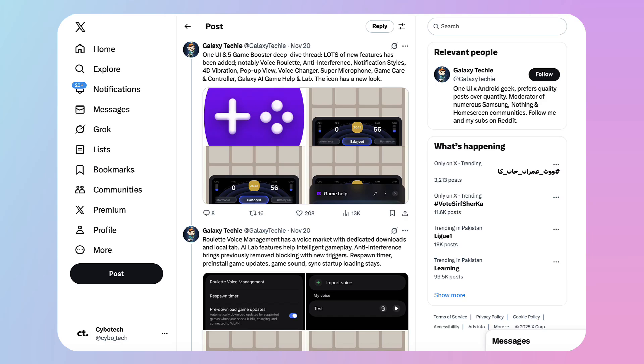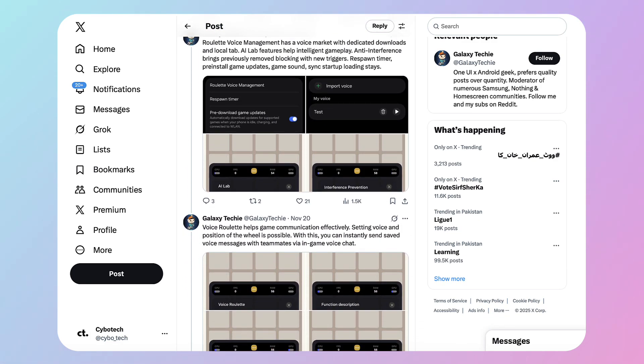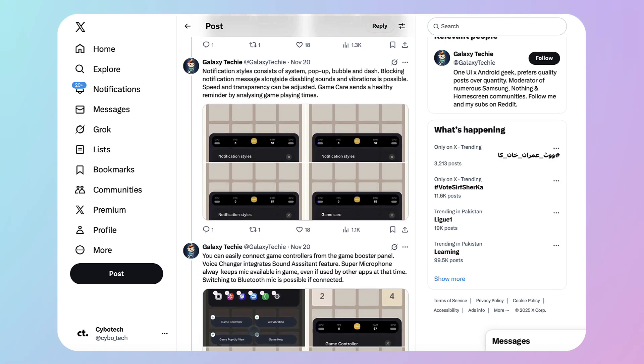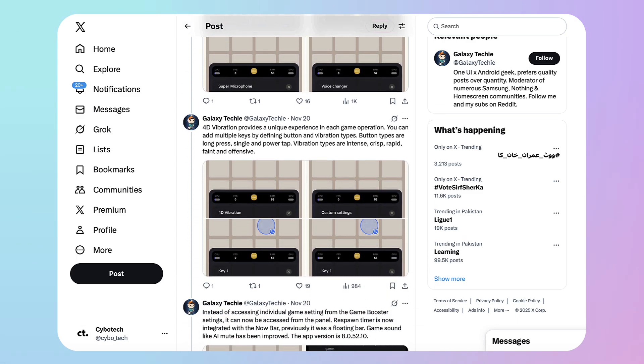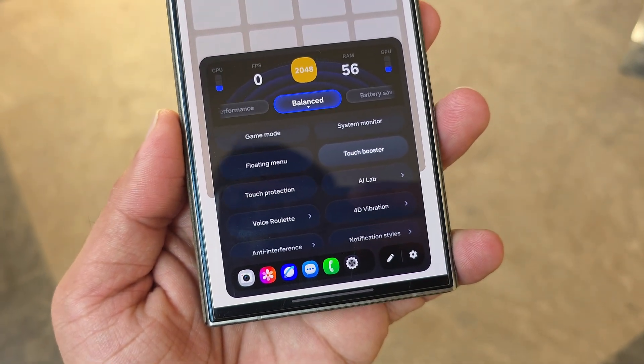As revealed through Galaxy Techie, the One UI 8.5 upgrade introduces new functions, UI tweaks, and overall improvements designed to make gaming smoother, smarter, and more immersive for Galaxy users. The tipster shared an in-depth preview of the new Game Booster tools spotted in the early One UI 8.5 build. The update brings a refreshed icon, a revamped layout, and an extended collection of upgraded utilities.